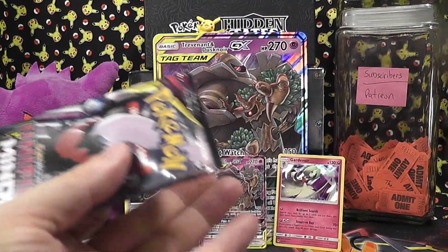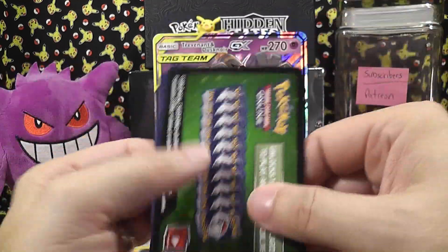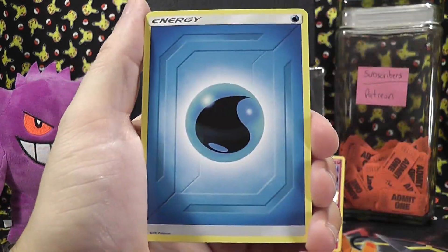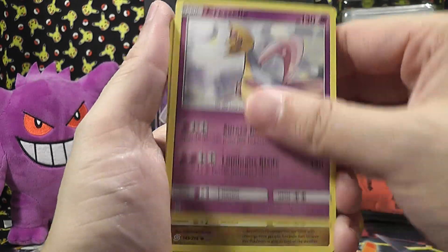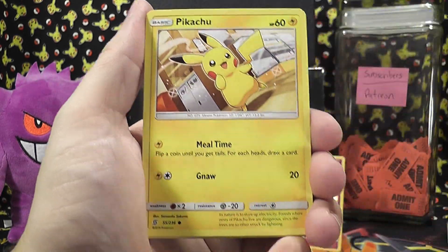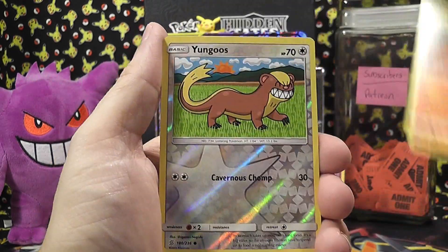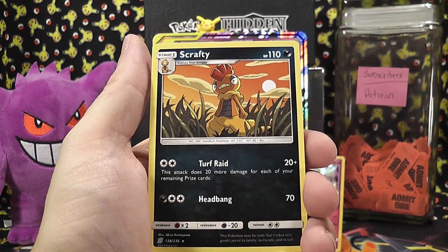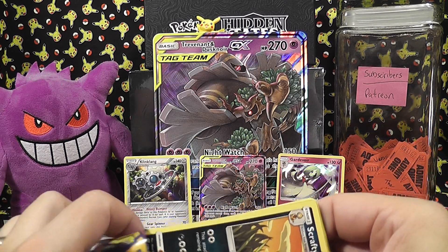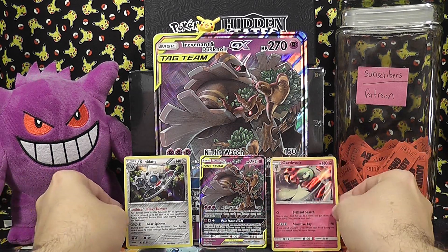And then our last pack — let's see if we can get some last pack magic out of this. I've been pretty lucky so far. We've got Water Energy, Cresselia, Dragonair, Basculin, Moona, Pikachu, Pikachu, Lickitung, Purloin, Magmar. Reverse Holo is Yungoos, and then our rare is Scrafty. Not too shabby — got some extra cards to be able to trade with.